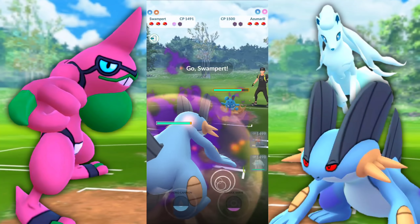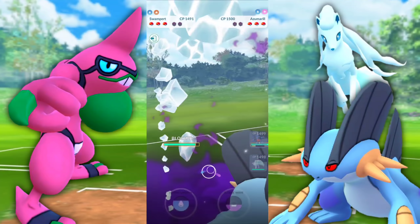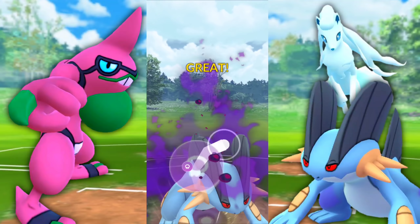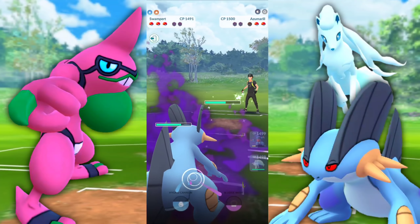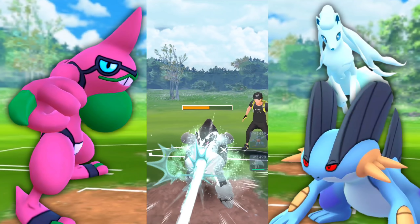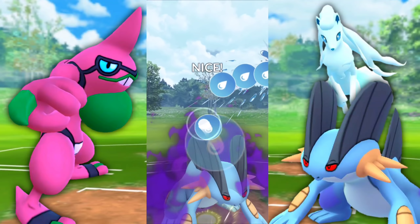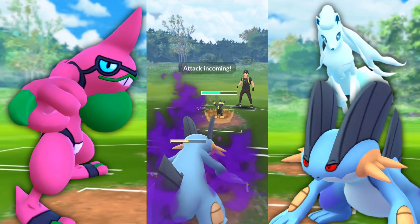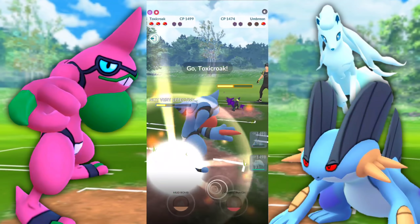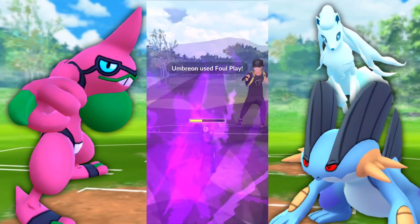Up against the Azumarill here with the Poison Jab, but we're swapping into Swampert and shielding it up, farming a whole bunch. Going to go for the Sludge Wave. Jellicent will give this team some trouble — Mud Bomb is neutral, and Dazzling Gleam, which we're going to TM onto the Alolan Ninetales. We're going with Psy Shock for a little bit but then decide to remove it and go with Dazzling Gleam, which really helps quite a bit. We're also changing up the lead. Another situation where having Counter would be absolutely amazing going up against an Umbreon.